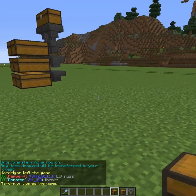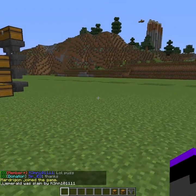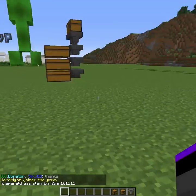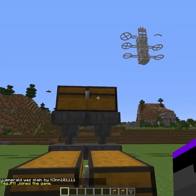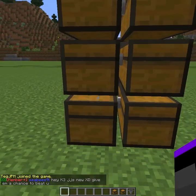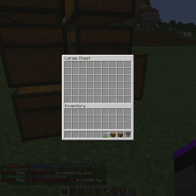So we can test that. I'll take my shovel here and just throw it. First thing you'll notice is it didn't go down on the ground anywhere. What happened is it actually went to this top chest and is now being filtered down through these chests, and it should be in the bottom chest.